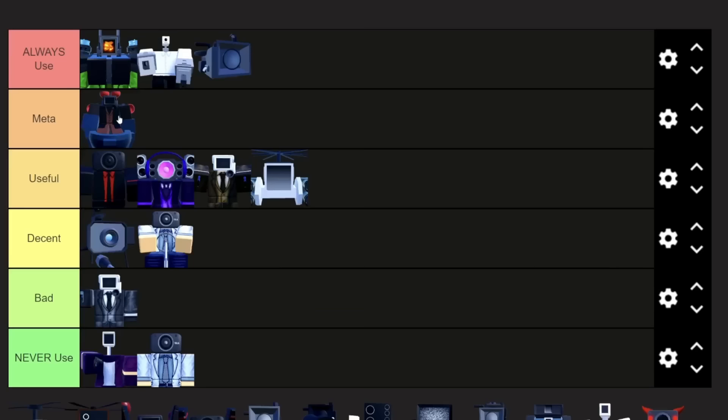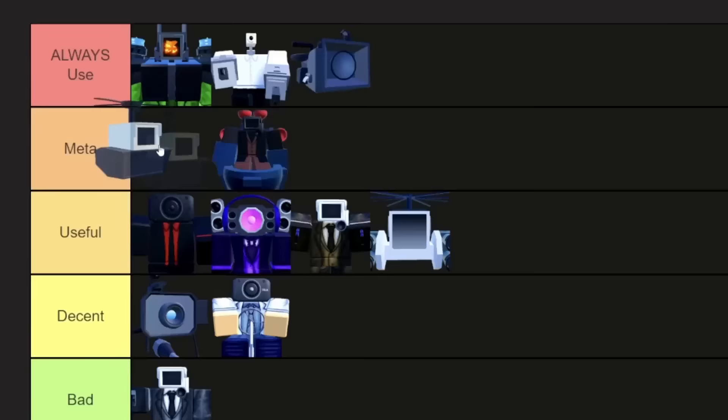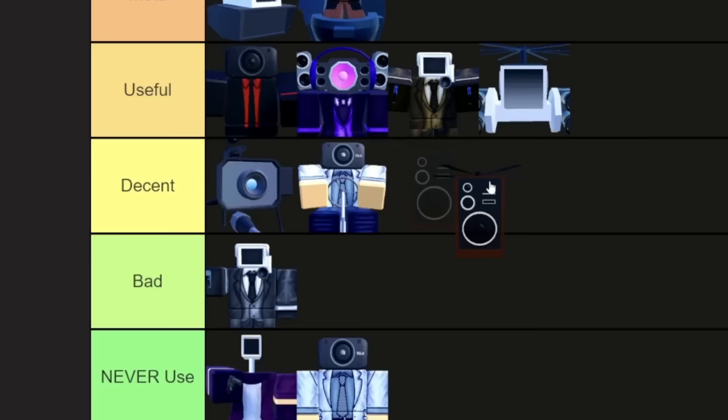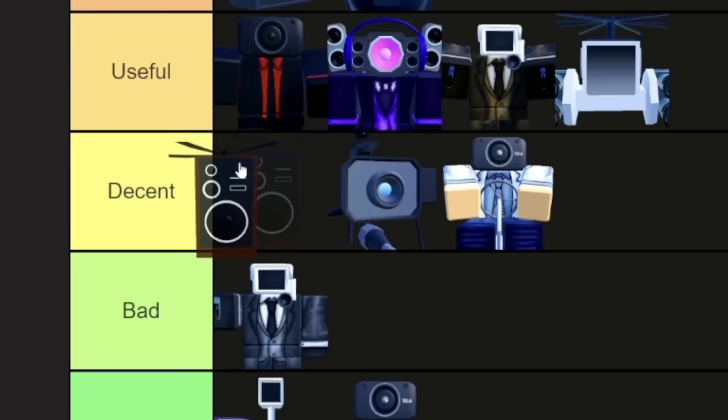Camera Attack Helicopter is also gonna have to go in meta, probably above Glitch Cameraman, because it can also build things up like the Engineer, just it's not as good, and it's only an epic. Speaker Helicopter is definitely gonna go in the bottom of decent tier — I mean, it's okay, but I don't really like it that much.